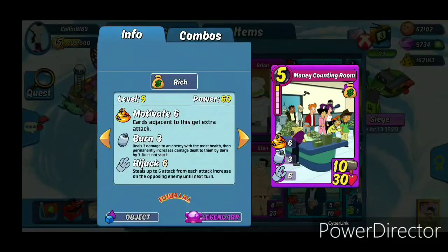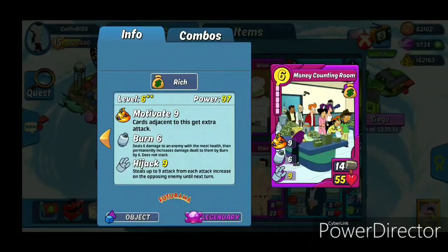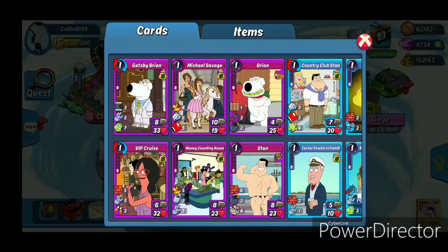Next we have Money Counting Room, and this is probably my favorite defensive card — well, Wong Casino is probably my favorite with that Enlarge skill, but that is in the legendary pool so I don't expect to see it offered in any of the boxes over the next three weeks. But the Money Counting Room has 9 Motivate, 9 Hijack, 6 Gas — all three are great skills to have, none of them are trait-restricted. 55 HP is strong enough to be usable on rumble defense, so it's the kind of defense card that is going to be usable all year round if you're looking to build a strong rich deck.